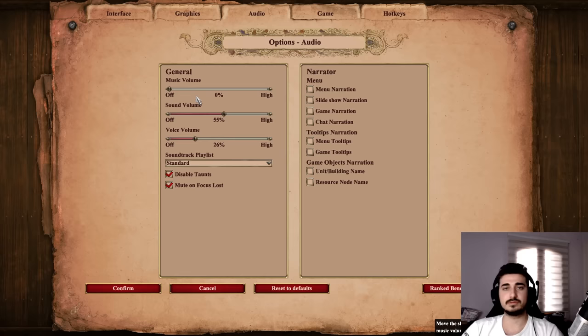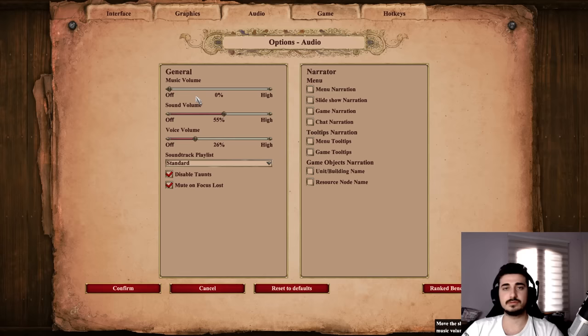For audio, I recommend you put the music volume down to zero unless you like music — that's optional. But what's not optional: you have to do this — sound volume at a certain amount, voice volume less than half of that. I'm at 26 voice volume and 55% sound volume. If I want 100% sound volume, I put about 40% voice volume. Voices are super annoying and they're not needed — it's good to have them so you know your units are responding to your commands, but you don't want them too loud. You want to hear when you're getting attacked and the important sounds of the game.